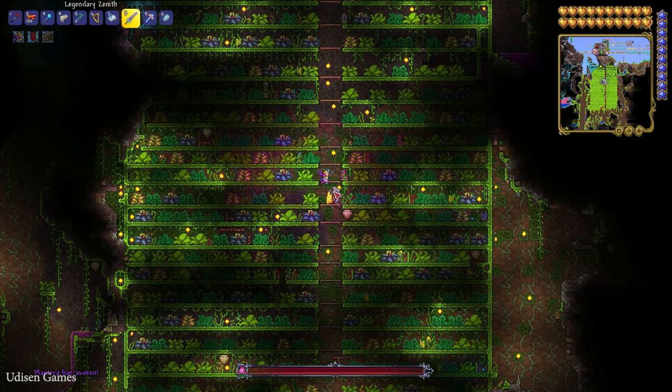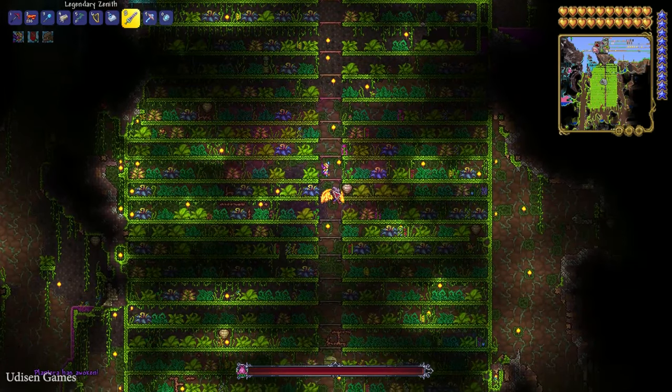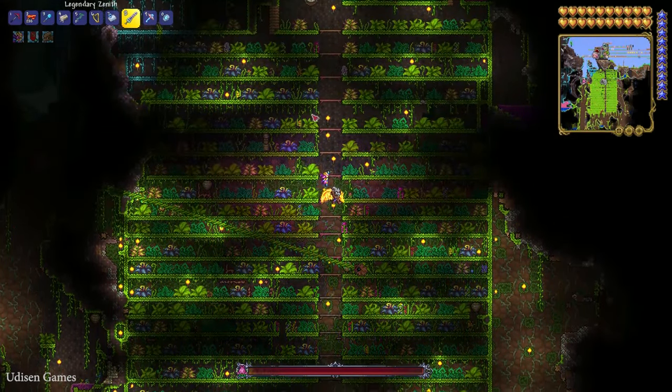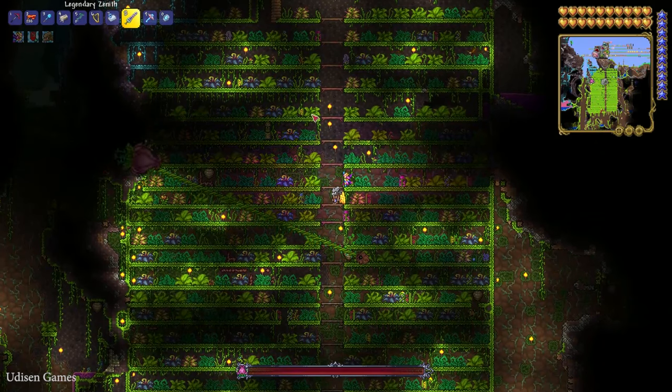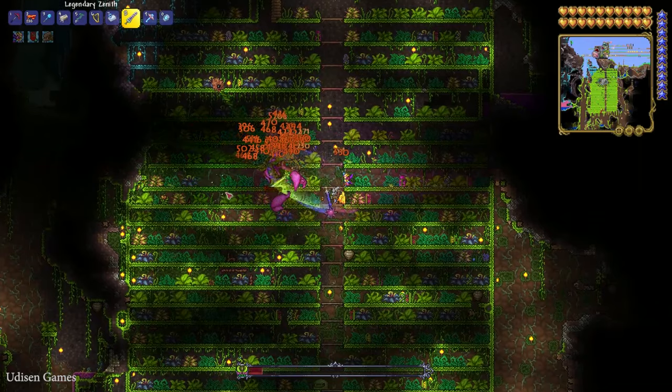Use your pickaxe or drill and break the bulb. After that, another boss appears. Okay, kill this boss and receive your key.